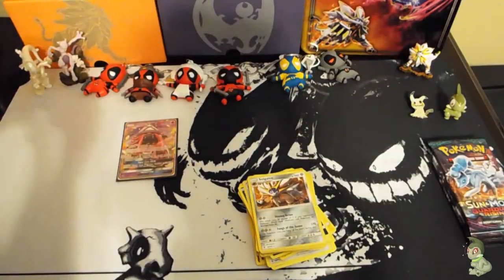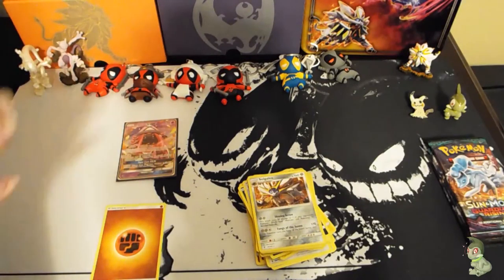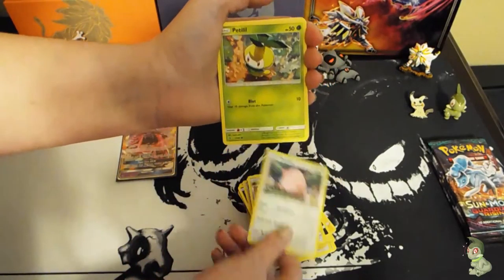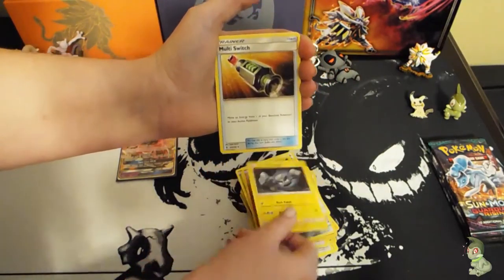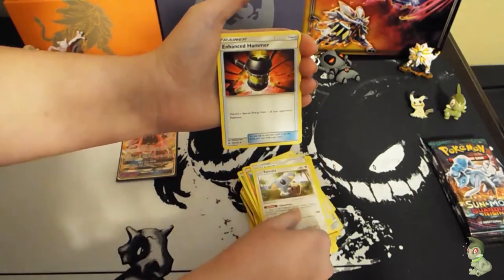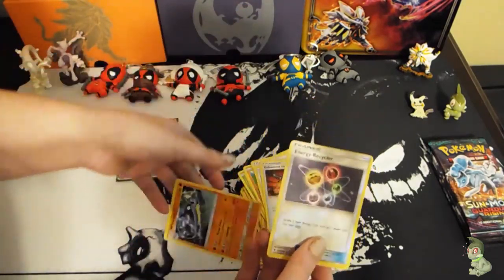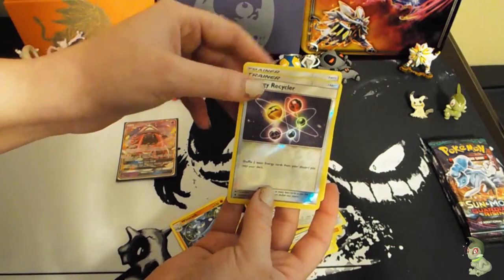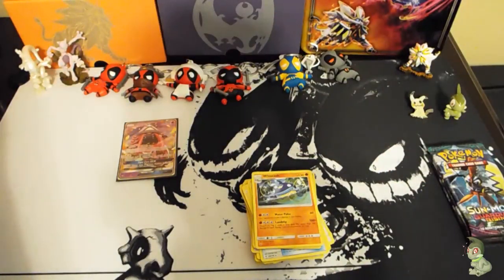Very nice — oh my god with all these boxes coming. We got a Chansey. I don't know why they didn't make it Fairy type, but oh well. A Trubbish, Machop, Geodude, Golem, Multi Switch, Komala, Enhanced Hammer, Energy Recycler — it's okay. And a Whiscash. I want to point out how miscut that is — look at the top, there's no yellow compared to the other trainer card. Whatever, miscuts happen.